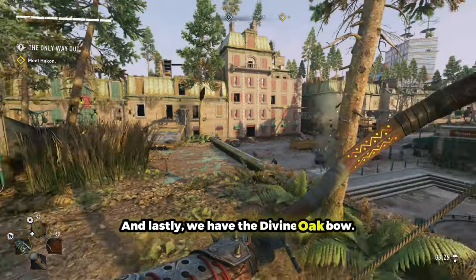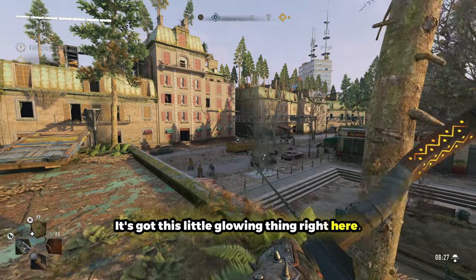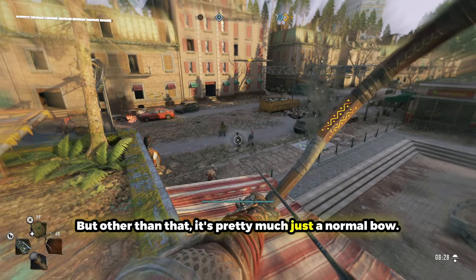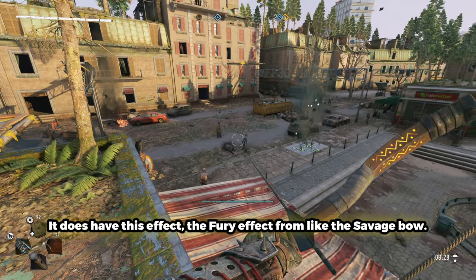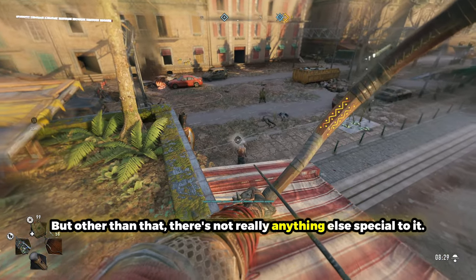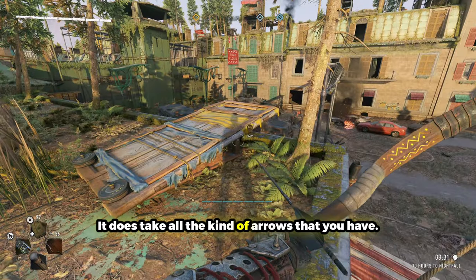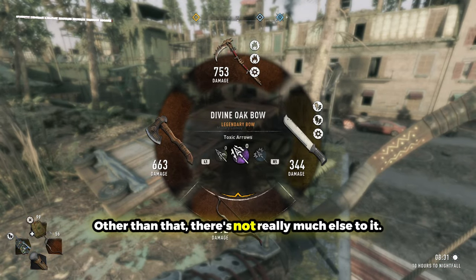Lastly, we have the Divine Oak Bow. It looks pretty cool — it's got this little glowing detail on it — but other than that, it's pretty much just a normal bow. It does have the Fury effect from the Savage Bow, but there's not really anything else special about it. It does take all the kinds of arrows you have, but other than that there's not really much else to it.